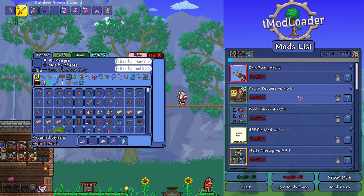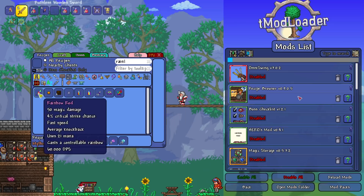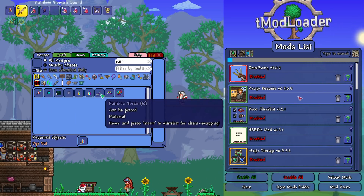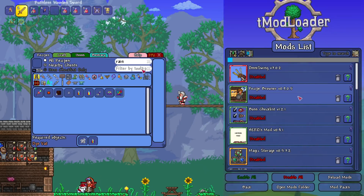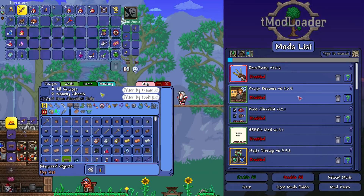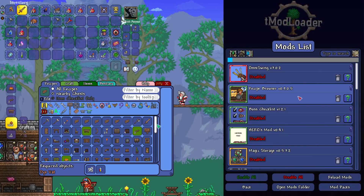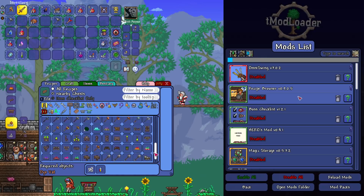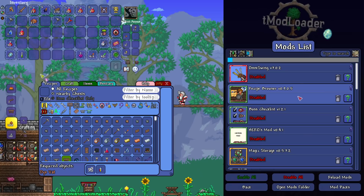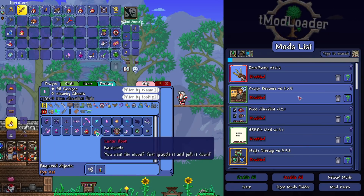Next up is Recipe Browser. This is one that I've brought with me on every single modded adventure. What it allows you to do is assign a key, and then once you hit that key, it opens up the Recipe Browser, which contains every single recipe for every single item in Terraria. And the best part is if you pair this with other mods, the recipes from those mods automatically get entered into the browser. You can put an item in the top left and it shows you everything about it, or you can simply search an item or just scroll through it. This is great if you don't want to keep opening up a wiki, say you're playing on a laptop. I can't recommend this enough.